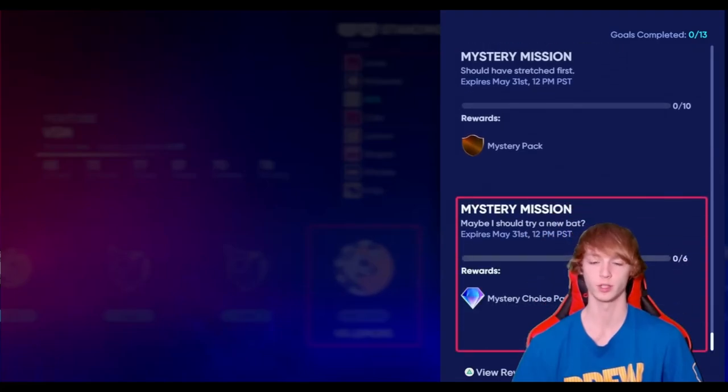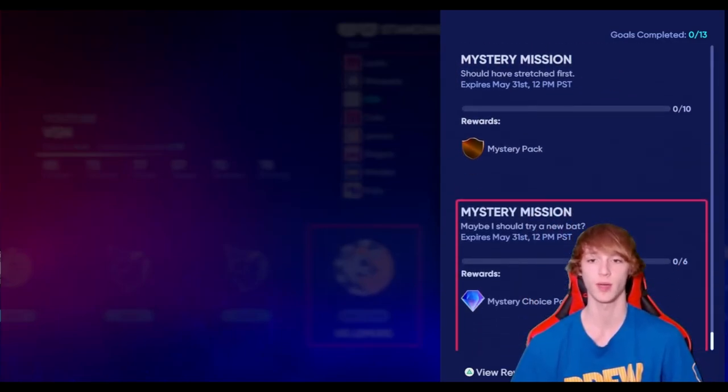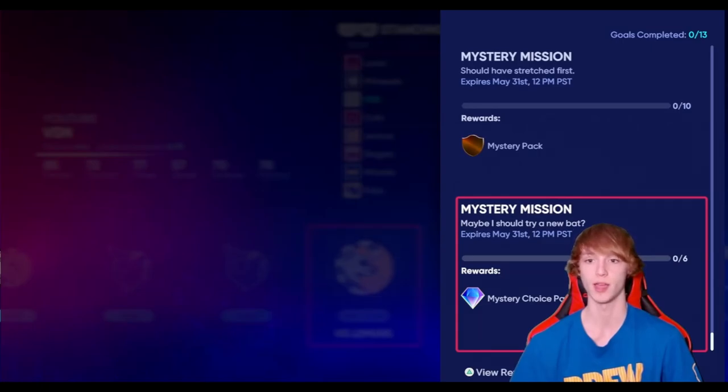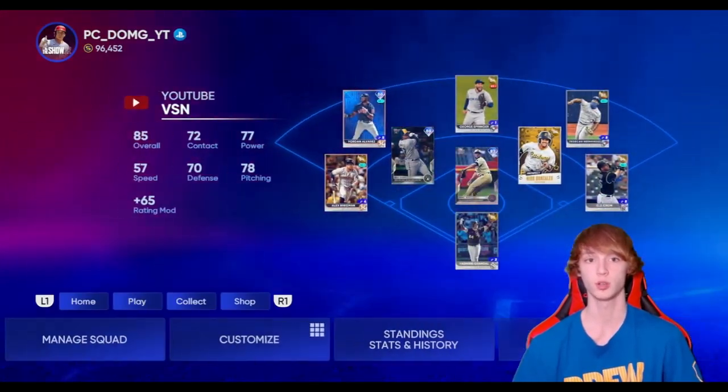There's also mini-seasons rewards down here — like a mystery choice pack and a mystery pack. You have to get caught stealing 10 times in your mystery season in order to get that mystery pack. And you have to ground into a double play six times in order to complete the mystery choice pack right there.